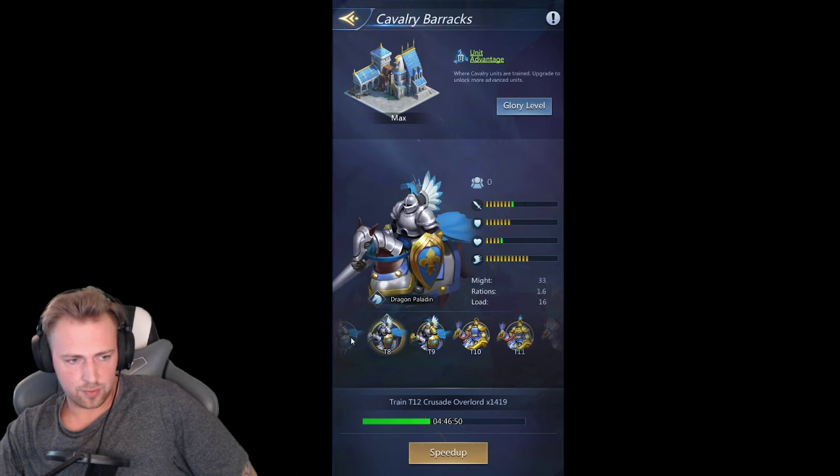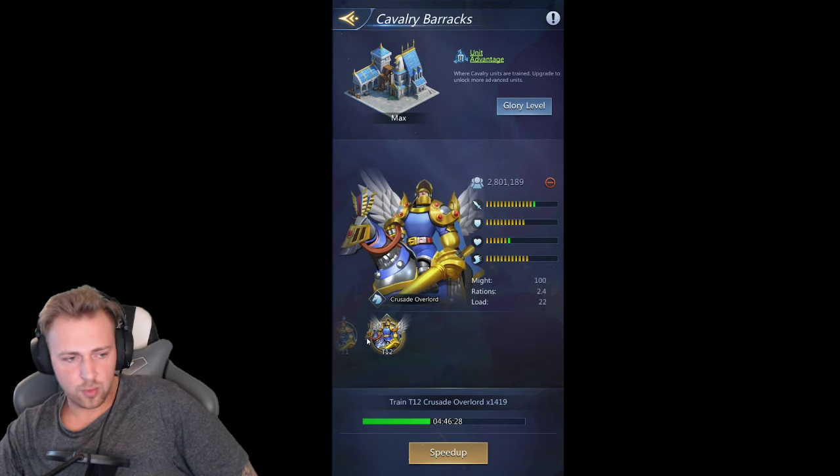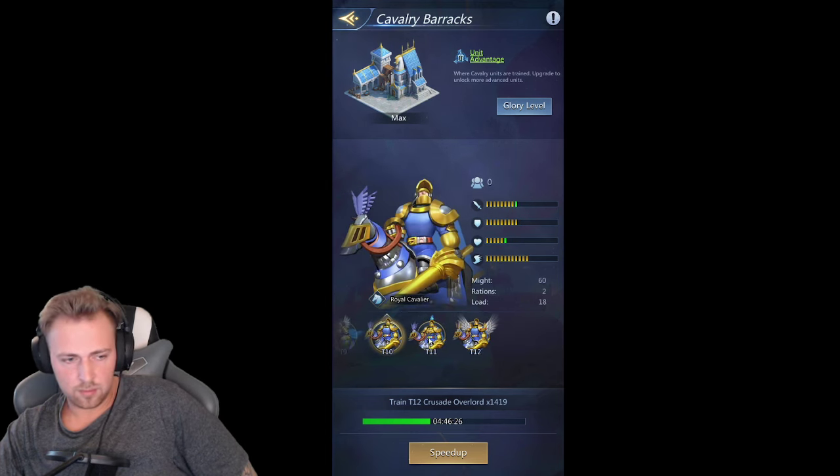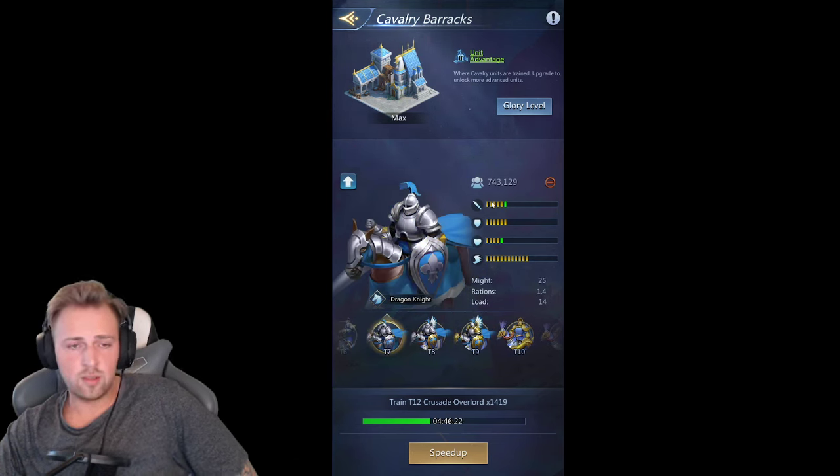Tier 7 troops are the most worthwhile troops to get points in the Aceload. They give the most points per minute, meaning you save speed ups. If you train T7 instead of T11, T12, or T10, it's always T7 if you need the points.